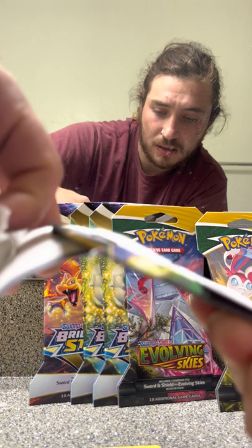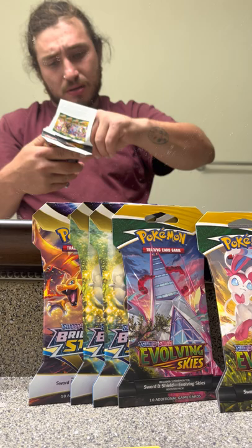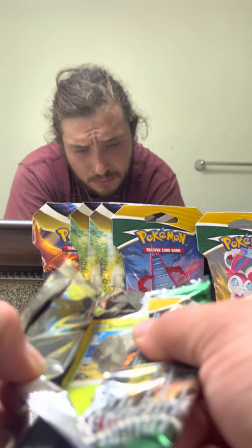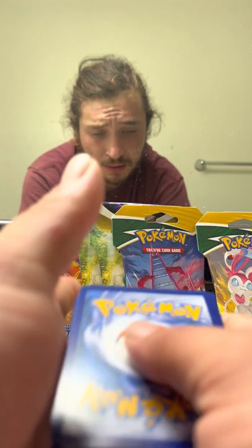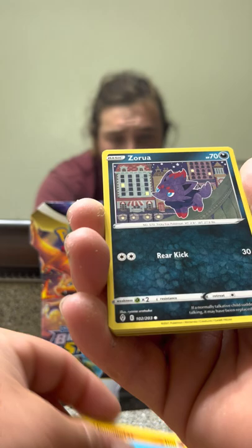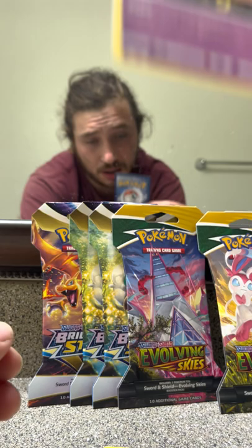Let's start with the Rayquaza pack this time. Back into a Wormadam. Let's see if we can get these booster packs open. Oh my god, they really glued that one down. Code card. Fighting Energy, Pyroar, Nuzleaf, Golduck, Dwebble, Hippopotas, Zora, Psyduck, Rufflet, Cutiefly — followed behind a Gorgist. Non-Holo Rare.